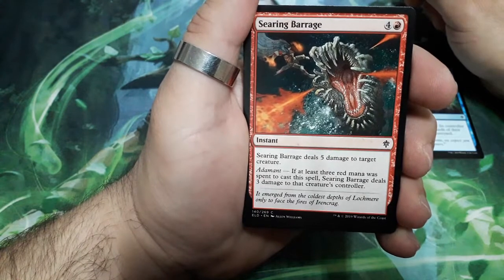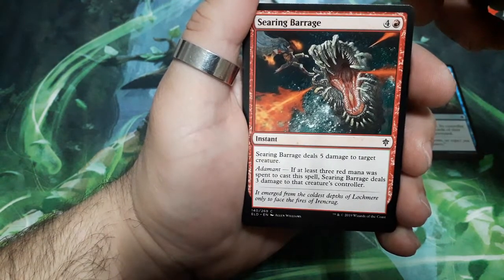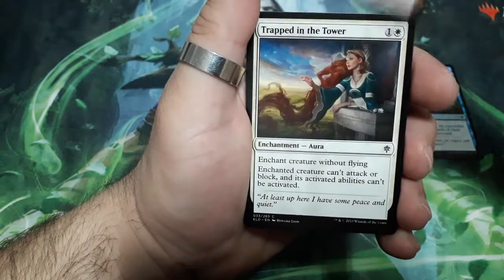Searing Barrage, five drops. Searing Barrage deals five damage to target creature. It has a diamond ability: if at least three red mana was spent to cast this spell, Searing Barrage deals three damage to that creature's controller.